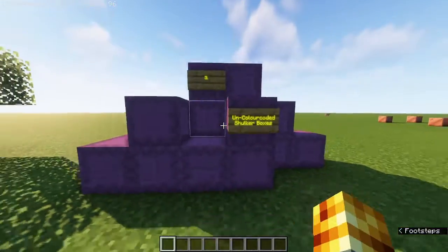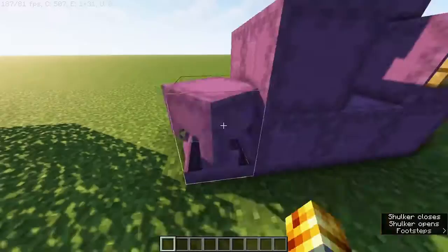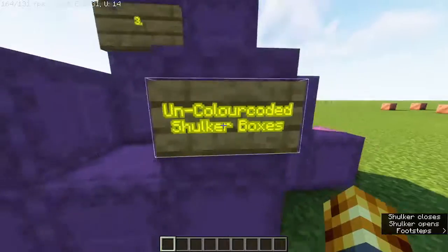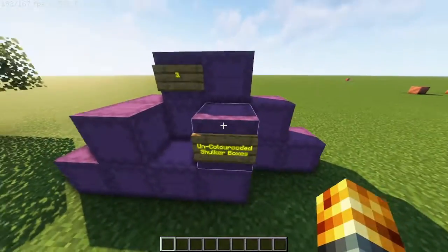Number three gets a bit more interesting: uncoloured shulker boxes. How on earth are you supposed to find anything with all these shulker boxes all the same colour? If you colour code, you can actually find things. It's actually really helpful.